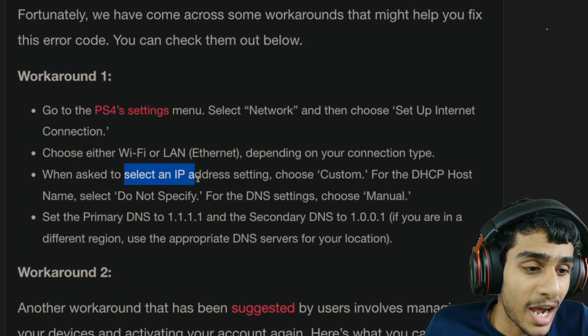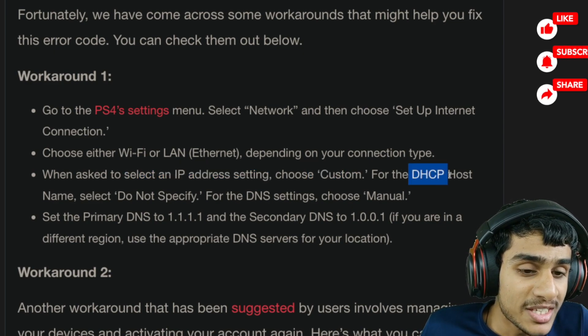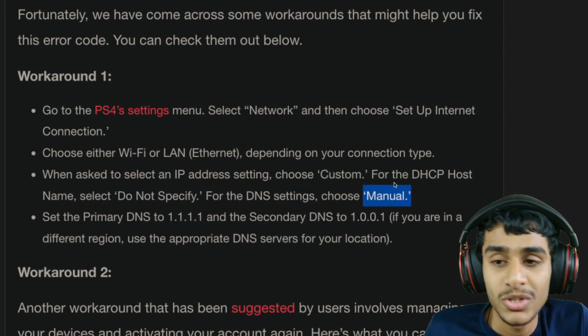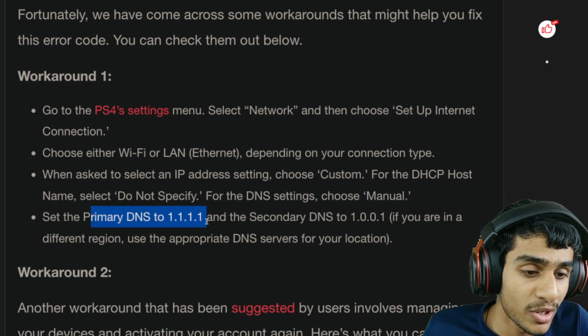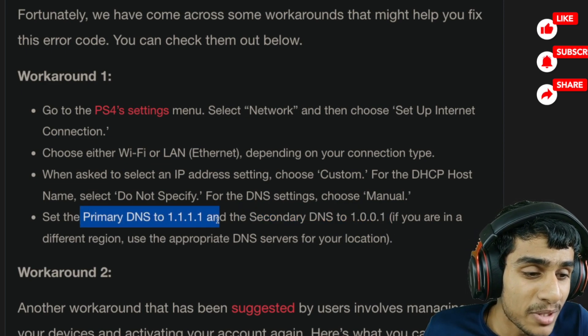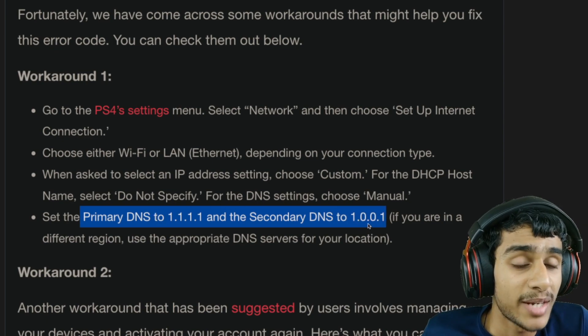Select the IP address settings and choose the Custom option. For DHCP Host Name, select Do Not Specify. For the DNS settings, set it to Manual so that we can change the DNS. You can set your primary DNS to 1.1.1.1 and secondary DNS to 1.0.0.1. However, for many people these DNS values are not working, so let me show you alternate DNS options that might work for your region.